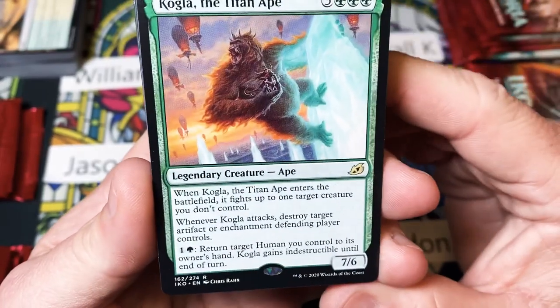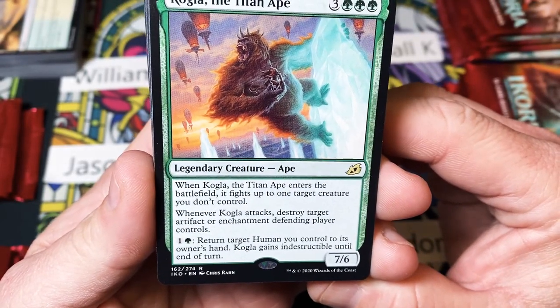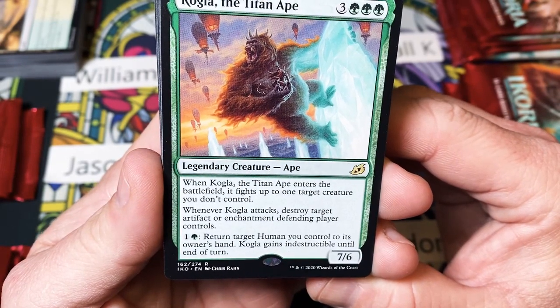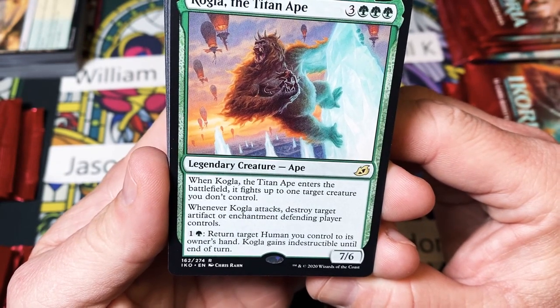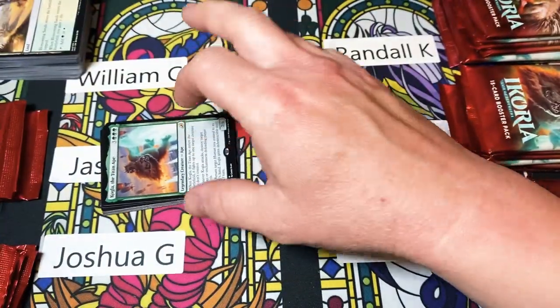Six mana, three of them are green. When he enters the battlefield, it fights upon a creature you don't control. Whenever Kogla attacks, your Shillertog artifact or enchantment the defending player controls — a colorless and a green, return target human you control to its owner's hand, and he gains indestructible until end of turn. Not bad.